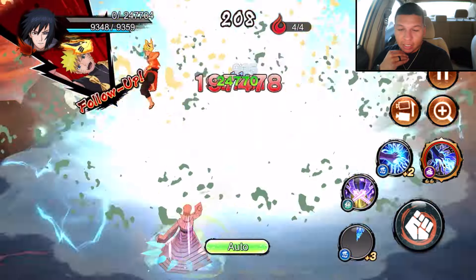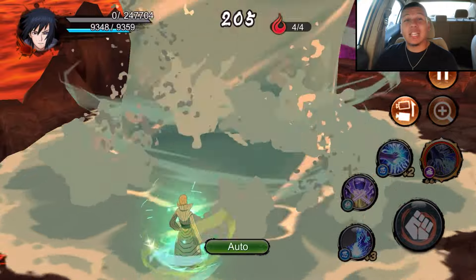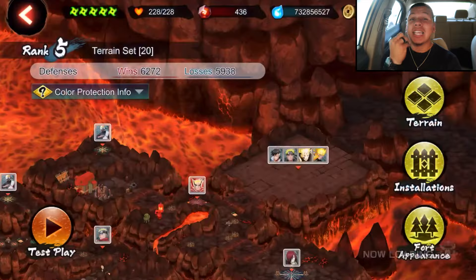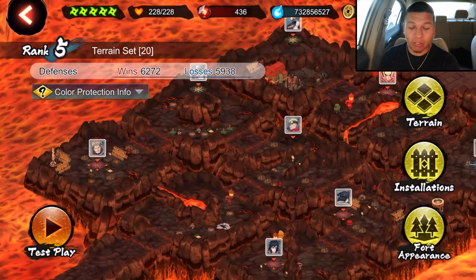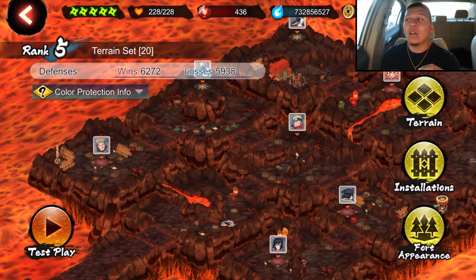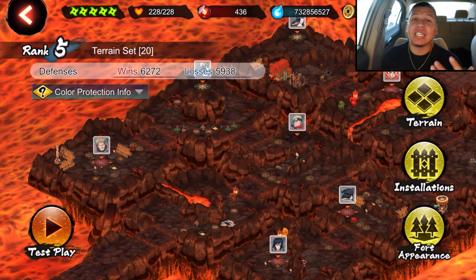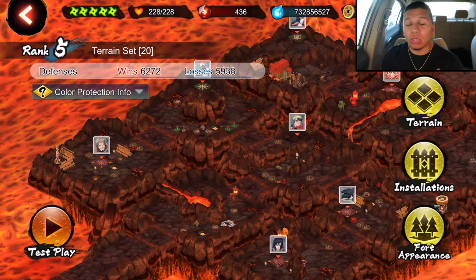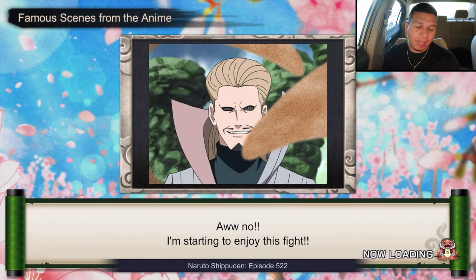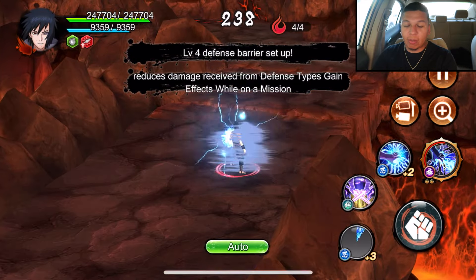He's using the x-ultimate. That's tough — Sasuke was beating his ass and he is still tanking. Very nice — he's able to get invincibility to pull off the x-ultimate, and even if Sasuke were to survive that, he would have got trapped in that whirlpool. He has revival, damage nullification, and immunity to recoil which is the most annoying thing ever. Let's go back in and give Sasuke all of his buffs — huge evasion buff, status immunity — and see how it goes from here.